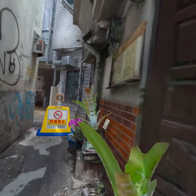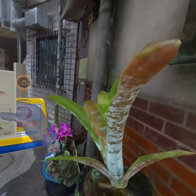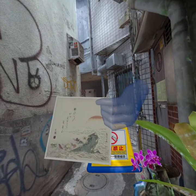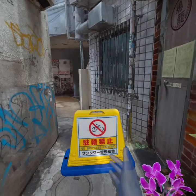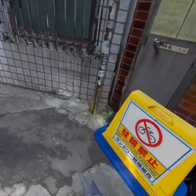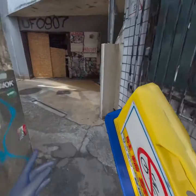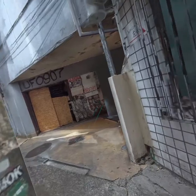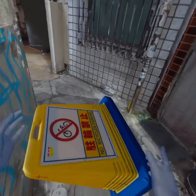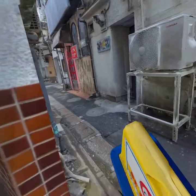I keep stubbing my toe. Look at the pretty plants. I wish I could keep these. It's very nice artwork. I feel like I should be able to go through here because they let me move the sign, but we can't. We can peek around the corner though. Maybe we can't because the sign fell. What if I take the sign and put it over here? Can we go now?